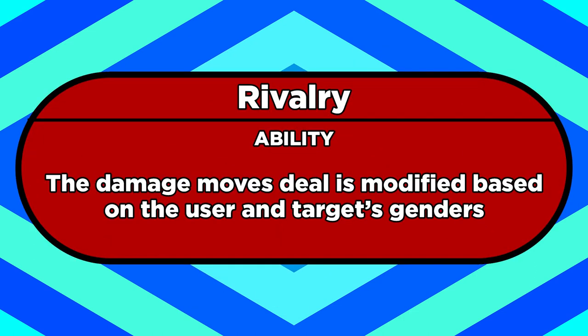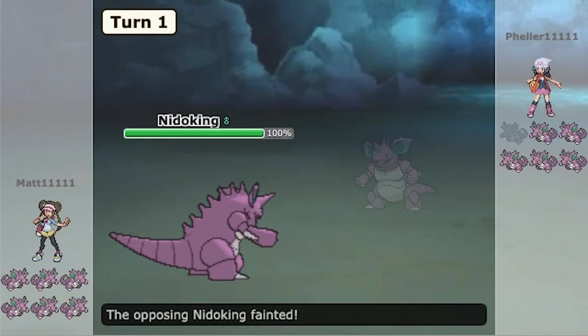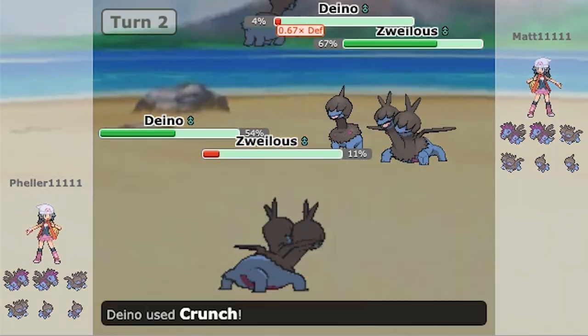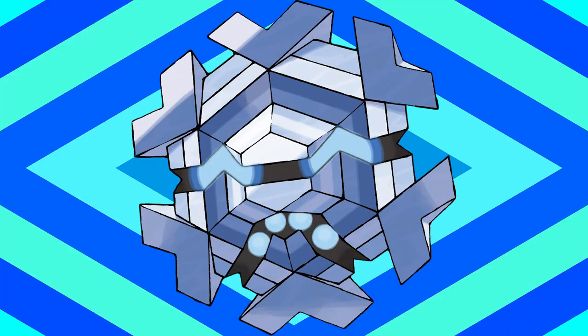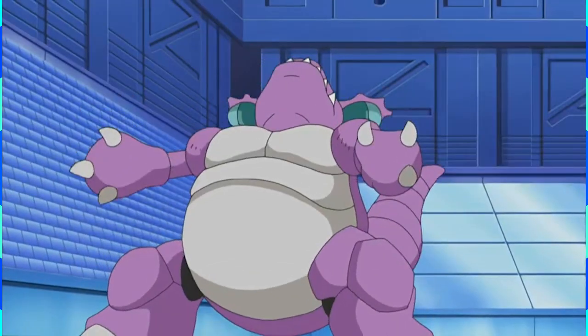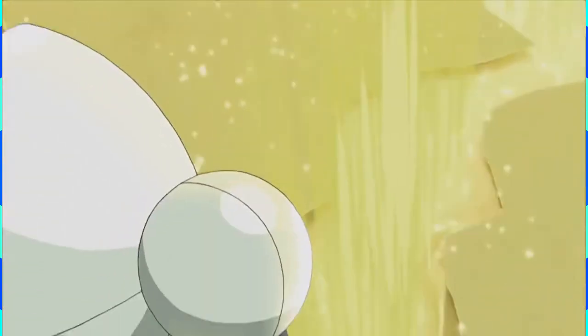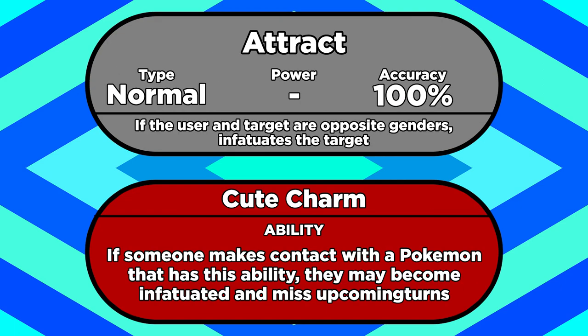The last ability I wanted to talk about today is Rivalry. Whenever a Pokemon with this ability attacks a target with the same gender, the power of the move will be boosted by 25%. That'd be nice if that's all the ability did, but unfortunately I'm not done. If you attack a Pokemon of the opposite gender, your moves will become 25% weaker. So this ability almost always modifies damage in some way, unless you're attacking Pokemon with no gender, like Cryogonal or most of the Legendaries. When you're building a Pokemon team, you almost never have to worry about what gender your Pokemon are — it almost never comes up in battle, so there's no reason to carefully select genders.